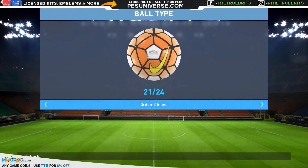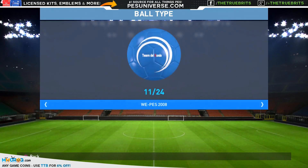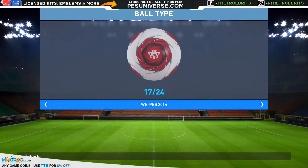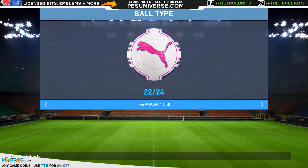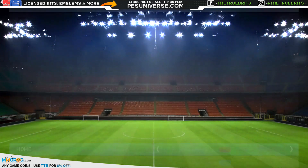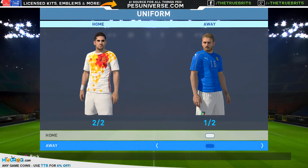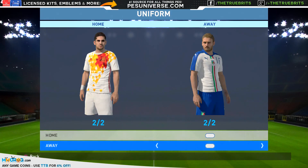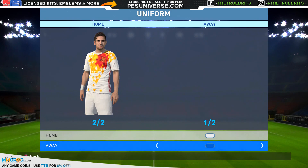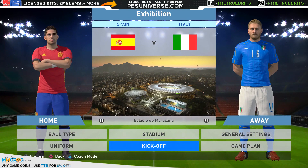There are apparently some new balls but I don't think there are actually any new balls added — we'll just use the Nike one either way. But yeah, there's the kits: the Spanish home and away, and then the Italian home and away. Obviously we'll go for the red and the blue, so let's have a look at it.